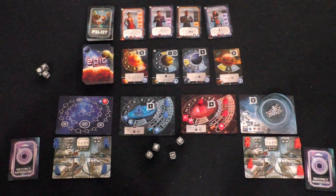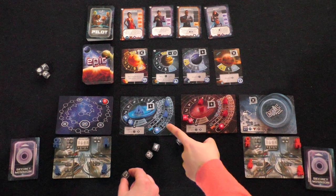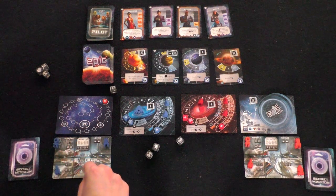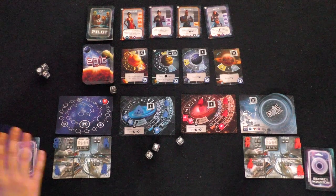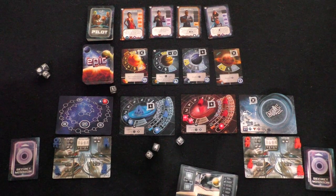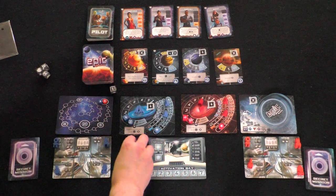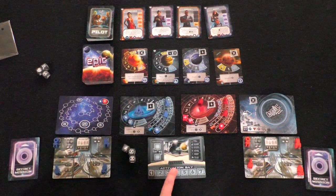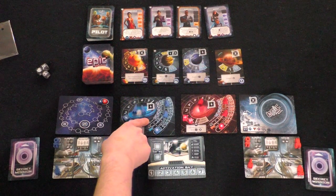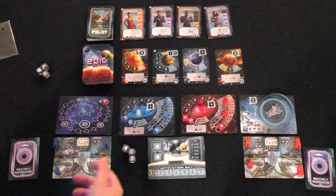Getting back to the game — I'll roll these dice and I get one free re-roll. They're all diplomacy symbols, which is awful. I'm going to re-roll everything. I've got a power symbol here, so I think I'm going to do that first. I'll lock that in. I've got a power symbol here — I have one power on my home galaxy — so I get two energy and I'll go up the track twice.